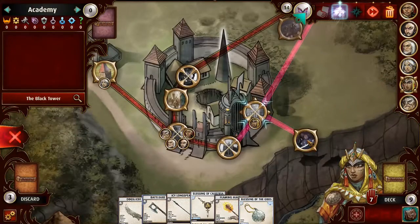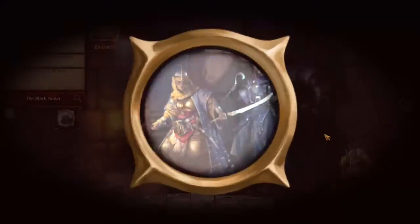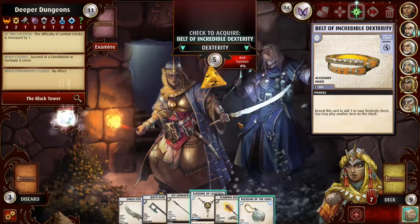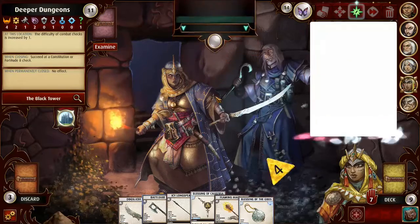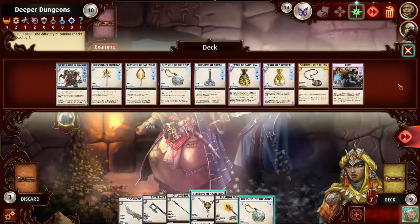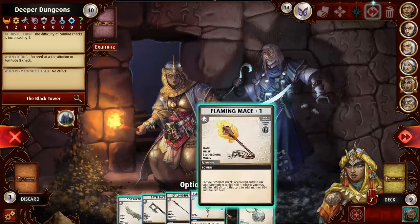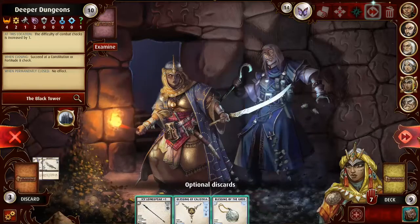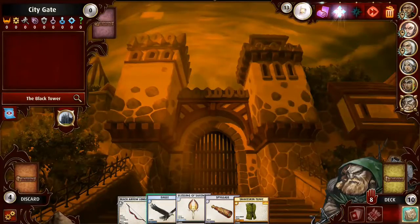Kira is going to go back to these deeper dungeons. This is a pretty safe time — missed it, doesn't really matter. I want to save my blessings. Do I have more blessings? I got a bunch more blessings. I have way too many of these damn weapons. My best weapon here, I guess, is that icy long spear. I'm going to get rid of all the other ones and try to get my blessings into my hand. That's pretty good — now we can actually start making some checks.